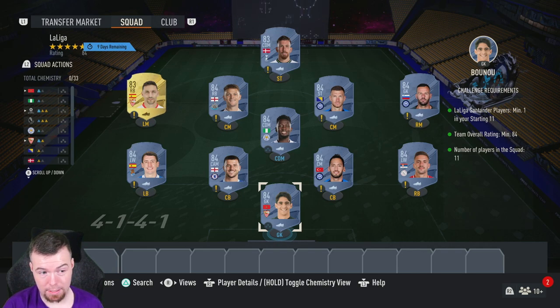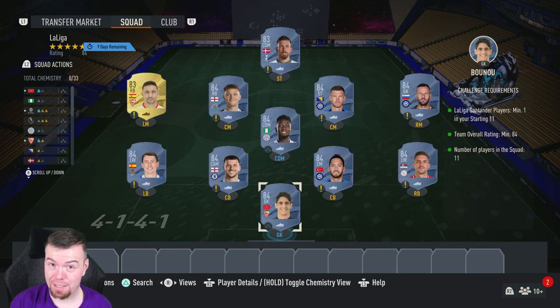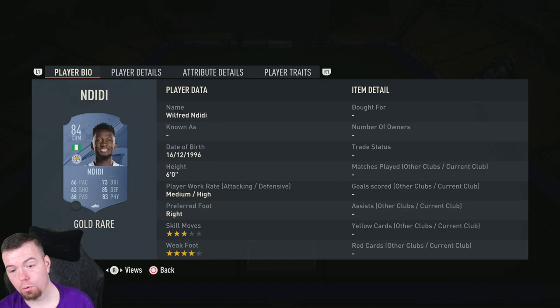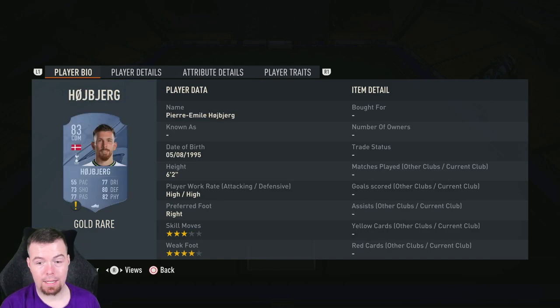For the La Liga SBC, you need one La Liga player and a 84-rated team. Nine 84s and two 83s is the cheapest way to go with 11 players. At 4.7k each, the 84s include Boyneq, Tadic, Kalinoğlu, Mickey Mount, Isco, Fabio Ball, Digne, Handanovic, Dzeko, and Trippier. Navas and Høiberg are two of the cheapest 83s at 2.2k.